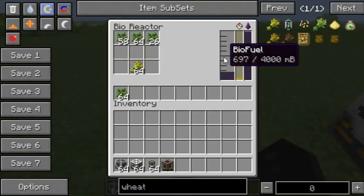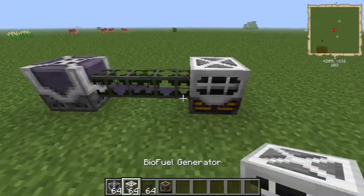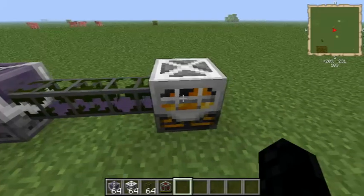Now all this biofuel you can pump — it pumps out on its own so you only have to connect it up to the Biofuel Generator. The Biofuel Generator has a small buffer of its own and it automatically makes power.